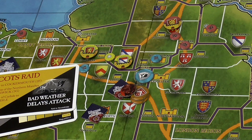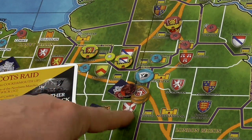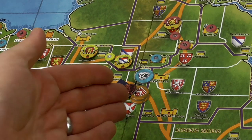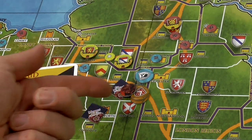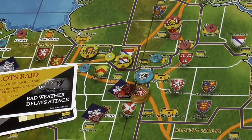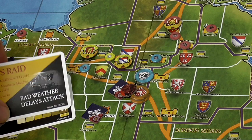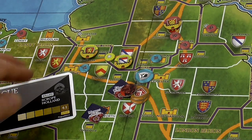This only happens when 'bad weather delays attack'. The besieging faction could at any time choose to abandon the siege, and if their troop numbers get reduced they would have to break the siege and lift the marker. If you don't draw 'bad weather delays attack', you're good.